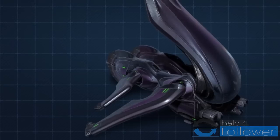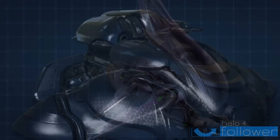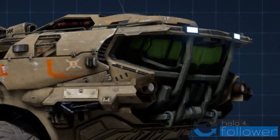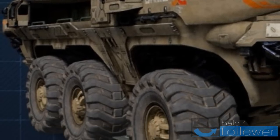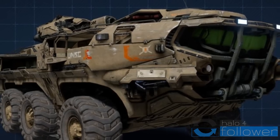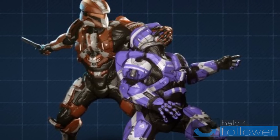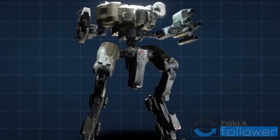Then to the renders we have the Scorpion, Banshee, and Wraith, which are all returning vehicles. Waypoint also posted this — maybe this is the new Elephant on the supposed remake of Sand Trap. It's named the UNSC Mammoth and that is confirmed. We also get Chief battling a Promethean Knight, a player-on-player assassination, and the Mantis vehicle exclusive to the campaign.